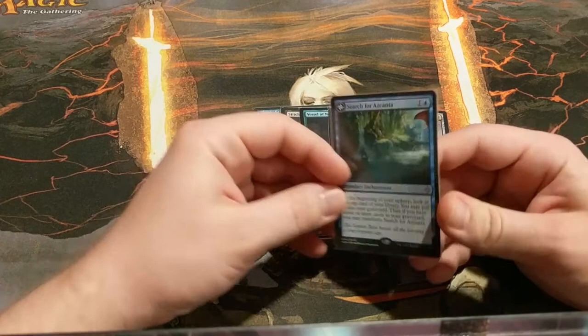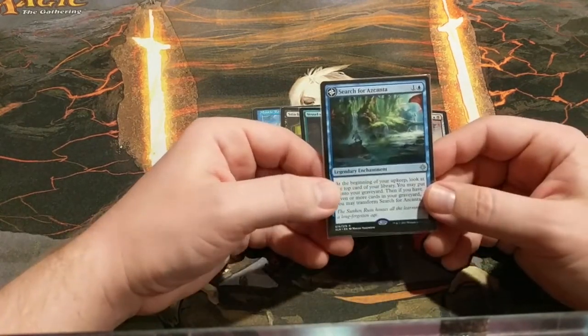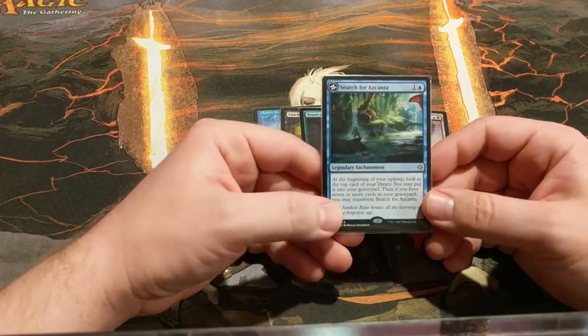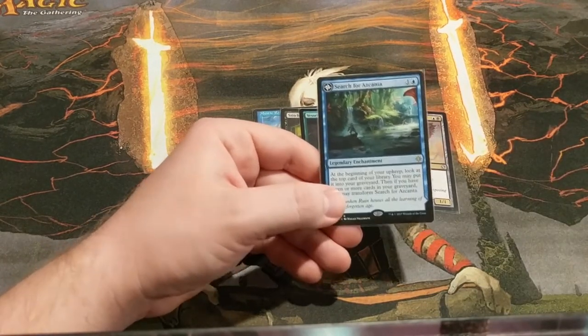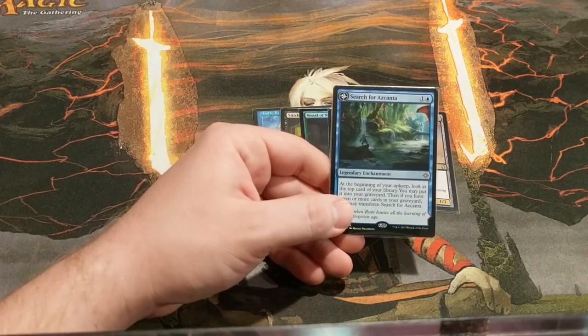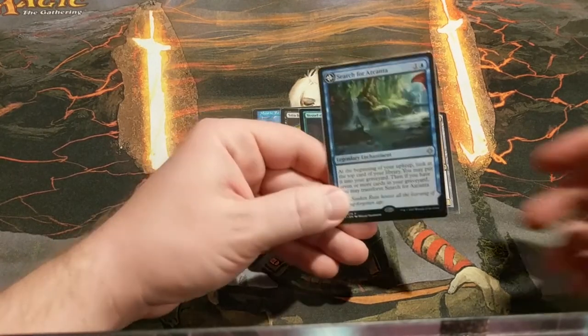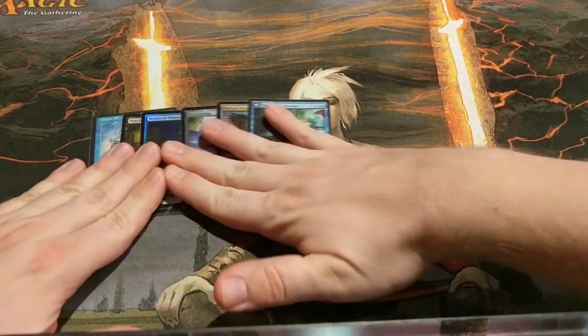We've got Search for Azcanta. It slowly fills up your graveyard — really slowly — but it does. And then it accelerates your mana and you get extra card draw whenever you want it. It's good — you know it's good, you've seen this card. It's in Standard again. Good card.